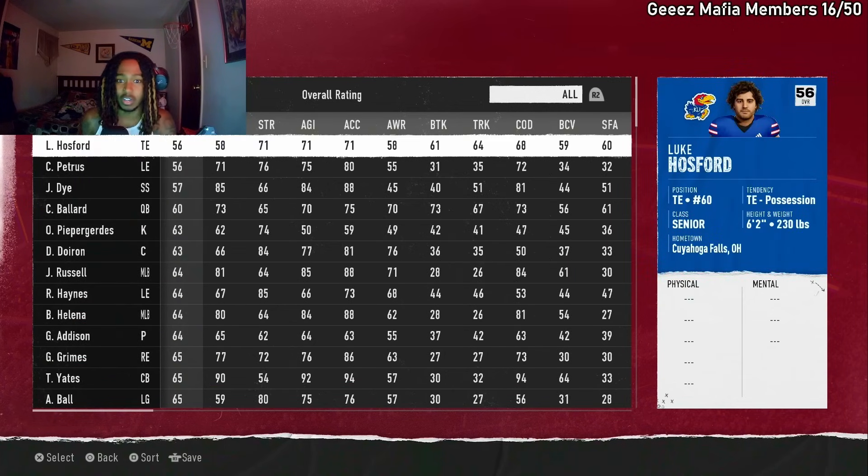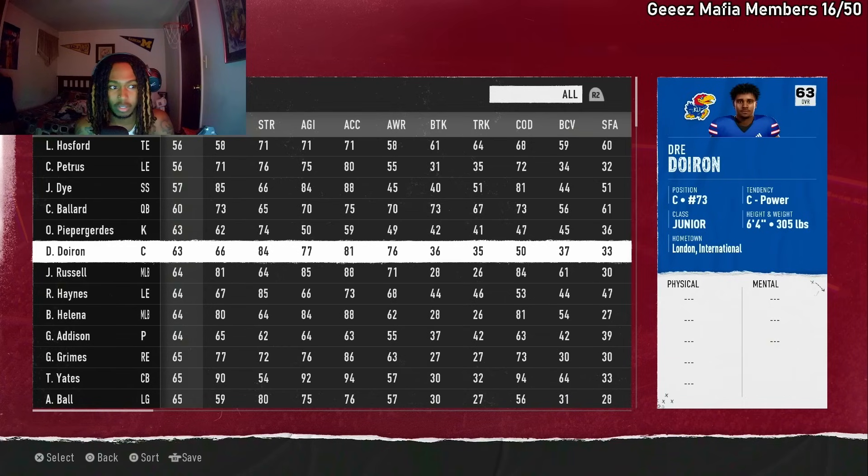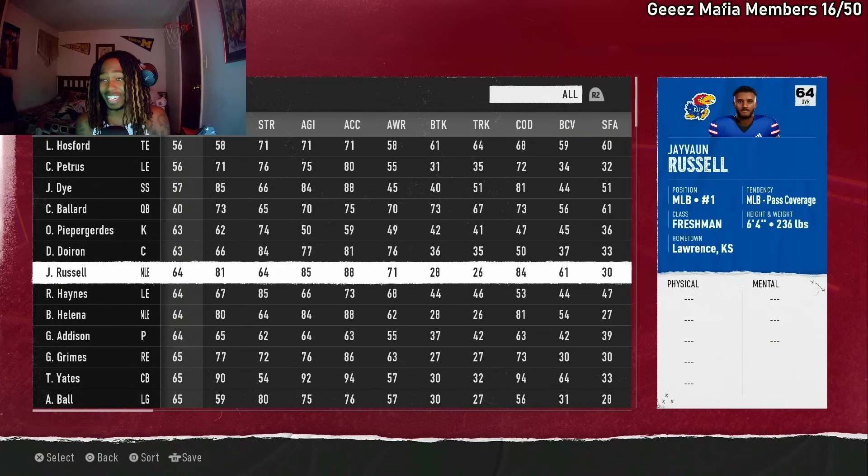I'm gonna go ahead and use Kansas. Boom, we got Kansas right here. The player I used was number one — he's got a tough jersey number. But boom, I used my man Javon Russell. He wore number one. He's smooth.